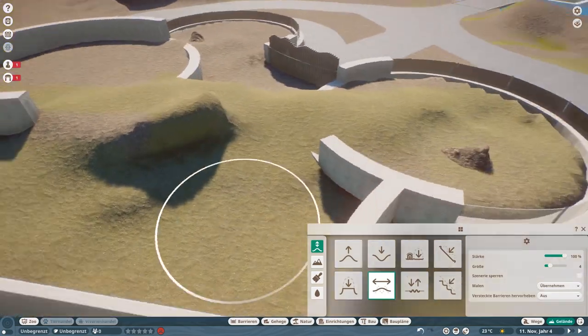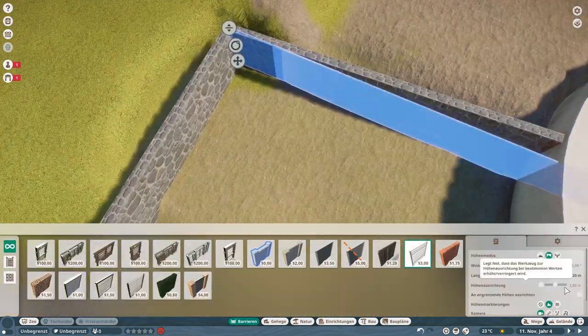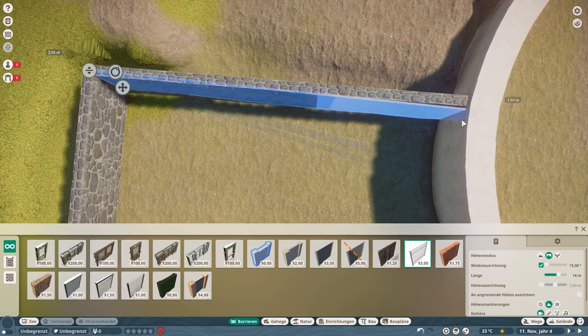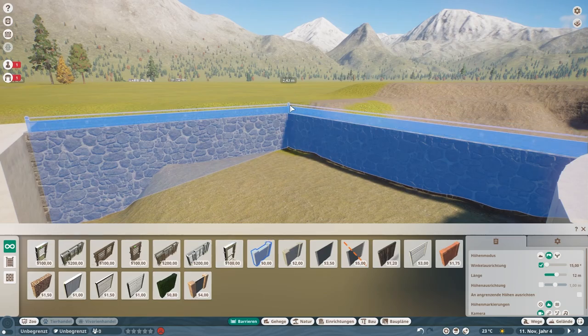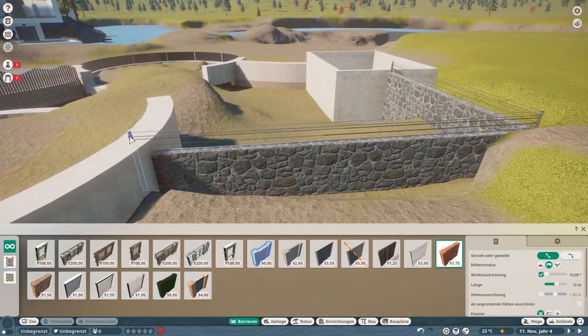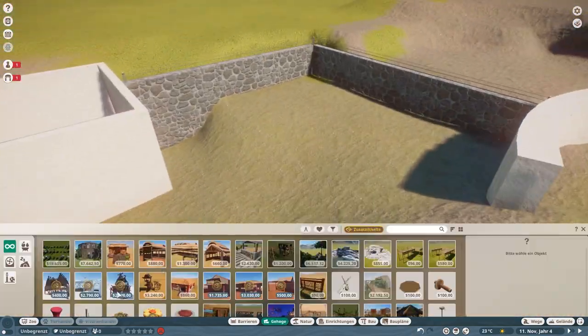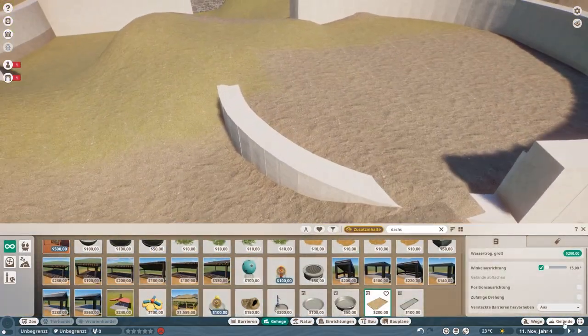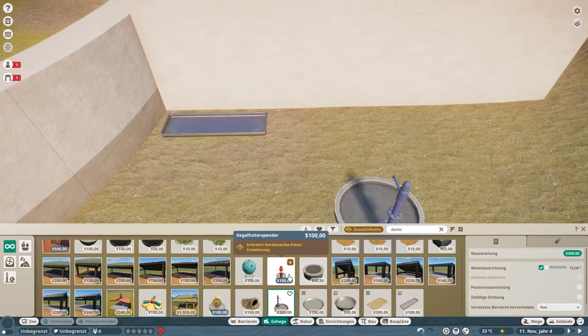By the way, in case you couldn't tell, there's been a lot of terraforming done between the entrance speed build and this one. I wanted to include it but then I thought, I'm not gonna terraform for 30 minutes and talk about that for 30 minutes — I want to talk about badgers because they're way cuter than hills.